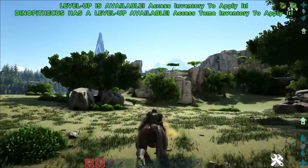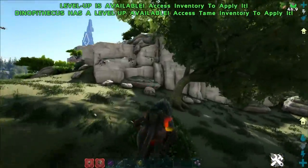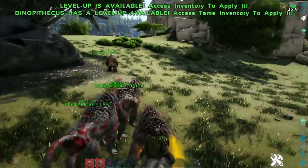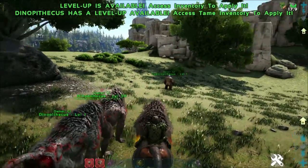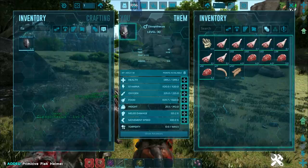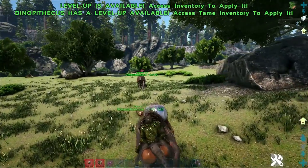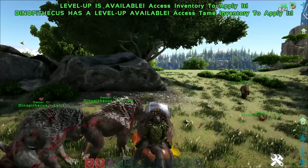Dinopithecuses also have the ability to jump and climb up structures — the climbing is a little funky but it works. As far as I've tested, they do not take fall damage no matter the height. They are exclusively found on Lost Island for wild spawns, though you can spawn them on other maps using admin commands. Dinopithecuses can also wear helmets just like Gigantopithecuses, which will cause them to take less damage. I'd heavily recommend using that.